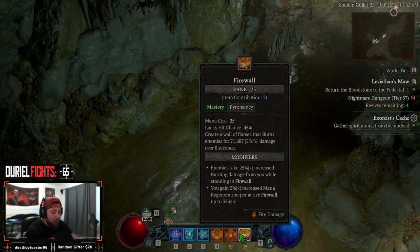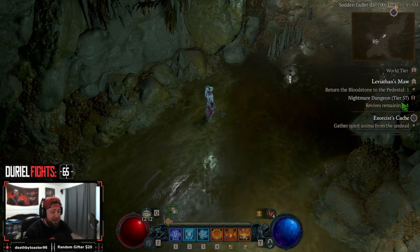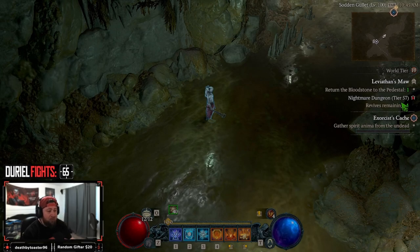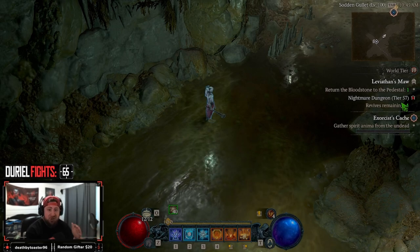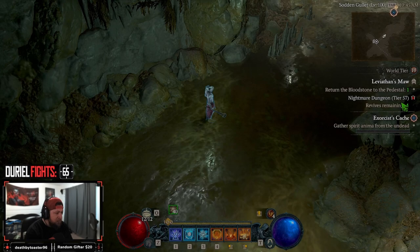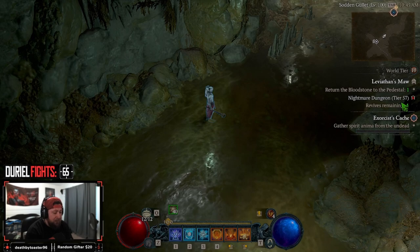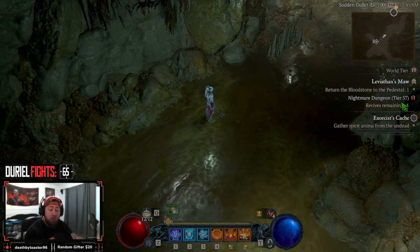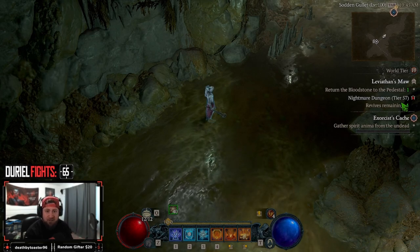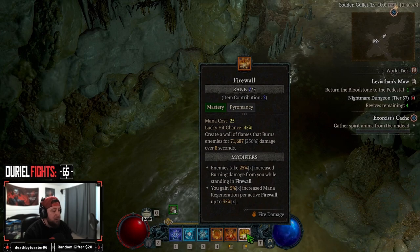Before we get into it, I do want to note a couple things. We're only doing a tier 57. I can really get this thing up to about 70 when it's all said and done. Firewall by no means is really going to be pushing the envelope when it comes to super high nightmare dungeons. I just don't think that the DOT damage is strong enough to really capitalize on pushing high nightmare dungeons efficiently when it comes to speed.